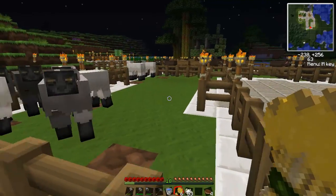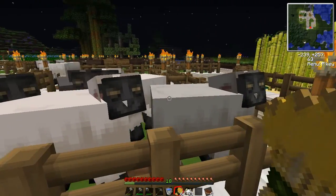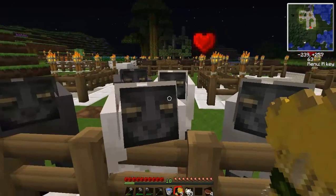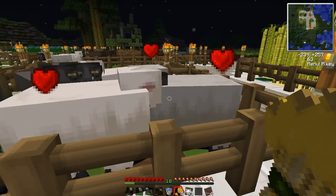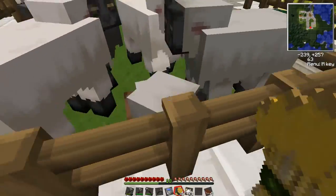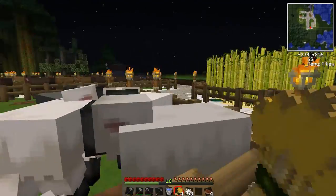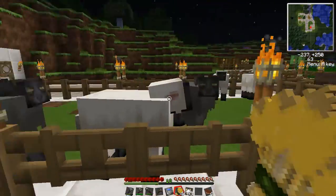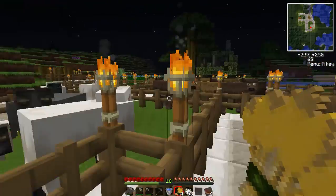You can lead animals around with wheat — notice how they follow me around the pen. Breeding is really straightforward: you take your wheat, you right-click the sheep, they get hearts, you right-click another sheep, they get hearts, they kiss each other, and they make a baby. Just like real life. I am, in fact, a biologist by training — I know what I'm talking about.